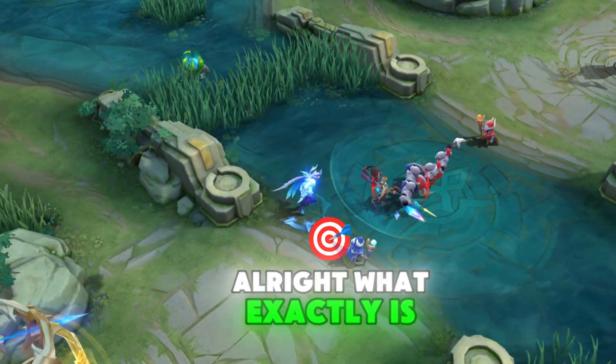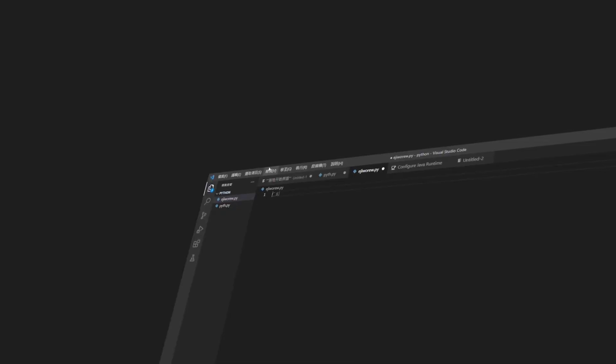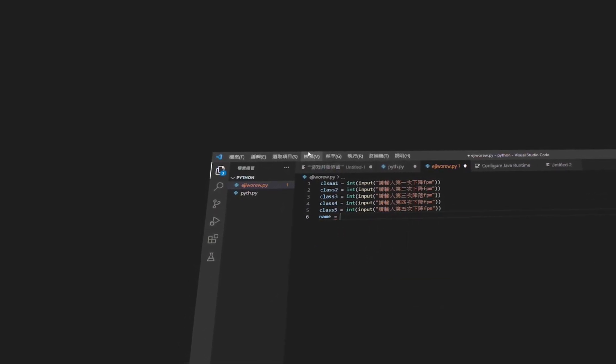Alright, what exactly is UltDroid, and why should you use it? UltDroid is an advanced Android optimizer that uses shell commands and system configurations to give you better FPS, less lag, and improved performance. It doesn't modify any game data, so it's completely safe to use.